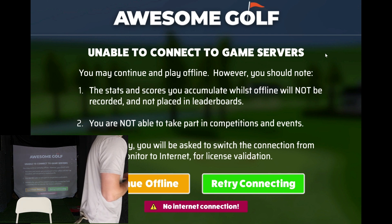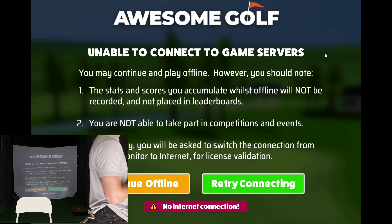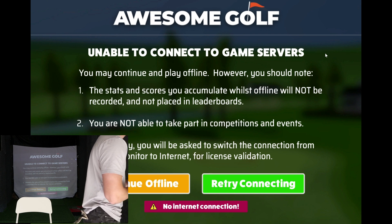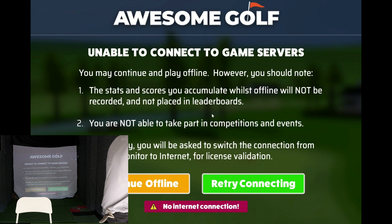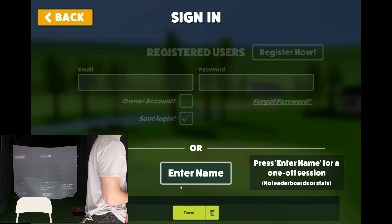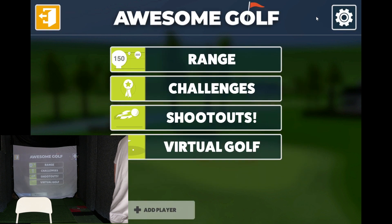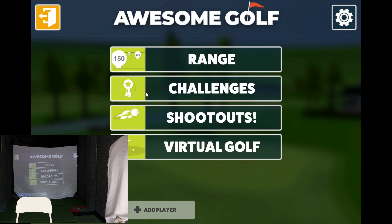I've launched Awesome Golf without my internet connection to try the offline mode. It says: 'Unable to connect to game servers. You may continue to play offline, however stats and scores accumulated whilst offline will not be recorded or placed in leaderboards, and you are not able to take part in competitions and events. Periodically you will be asked to validate your license' — similar to E6. If we hit 'Continue Offline' you have to enter your name, and then you've got the range, challenges, virtual golf, and Desert Canyon all available.